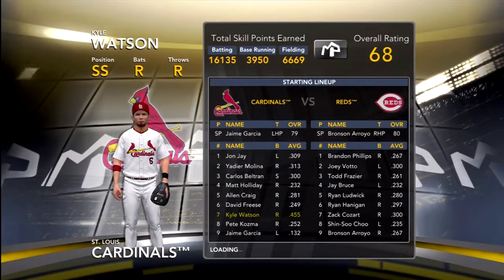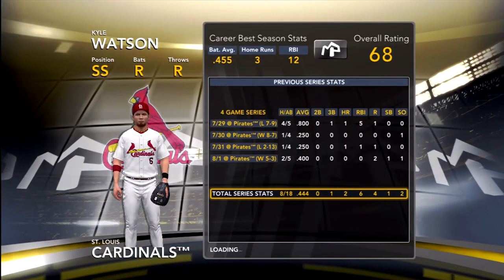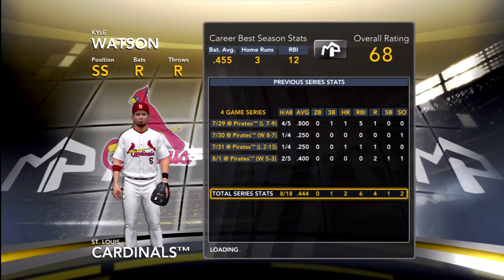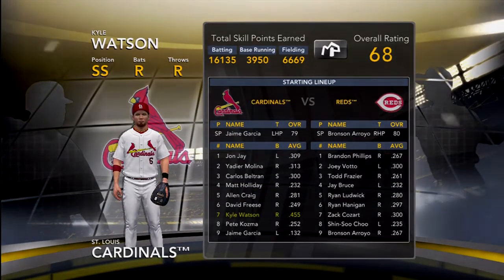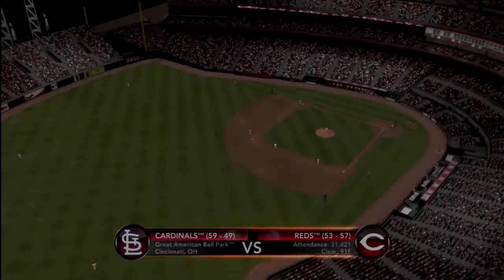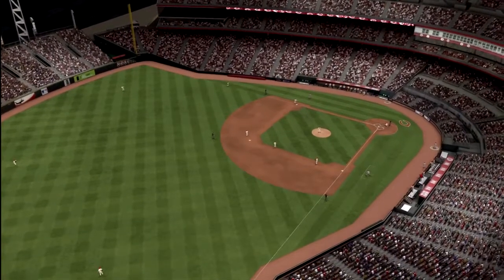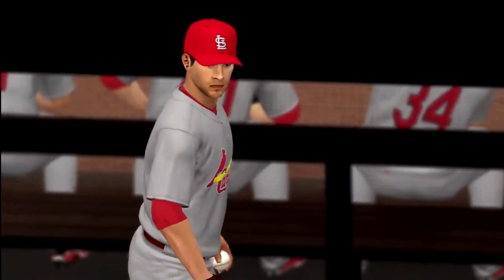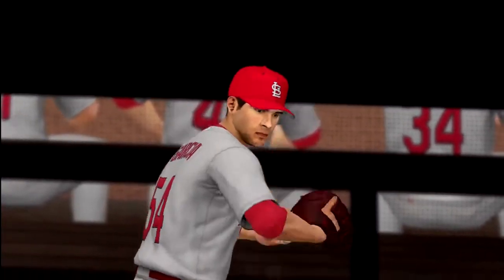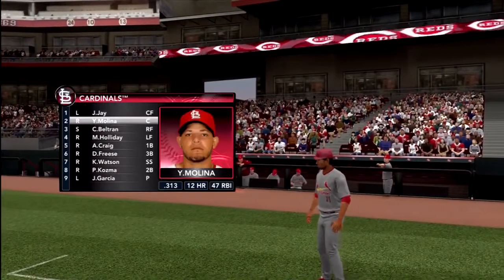What's going on guys, Rare Spark here coming out with another MLB 2K13 shortstop slugger. We're going up against the Cincinnati Reds once again in this game. We'll go into my shortstop slugger Kyle Watson's career and see what he does. There is our pitcher warming up getting ready for the game and here is our starting lineup.